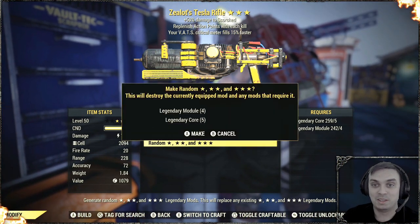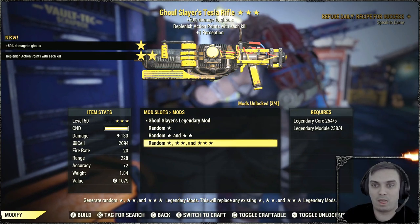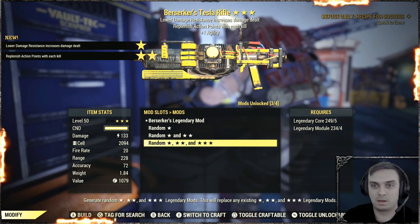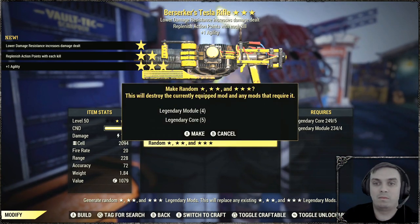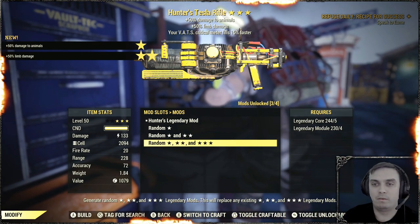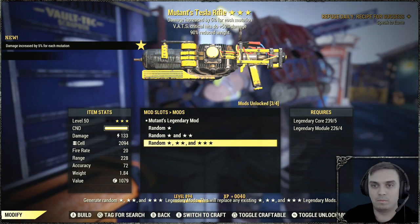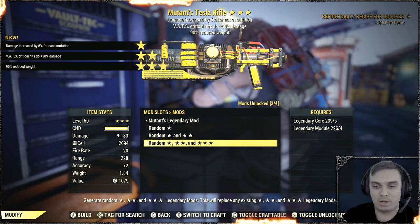This looks garbage. Junk. Berserk. Nah. For it to be bloodied, actually this would be pretty good. Mutant. Reduce weight — I'm actually gonna keep this one.